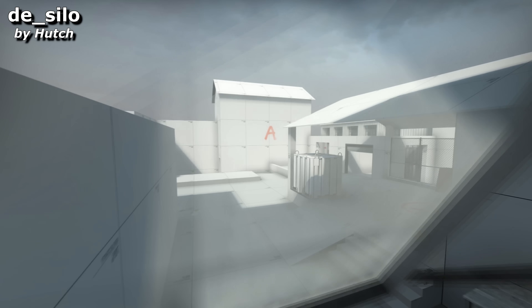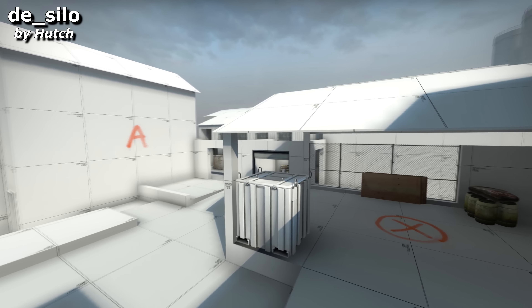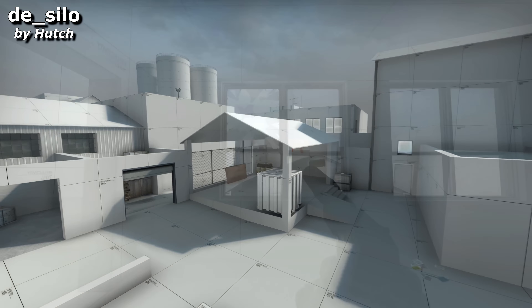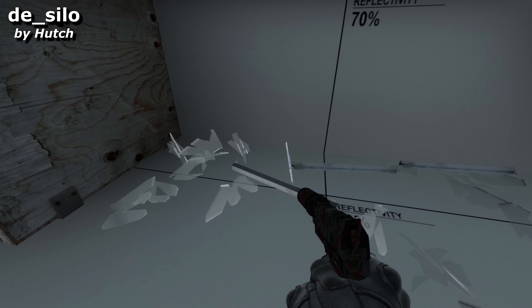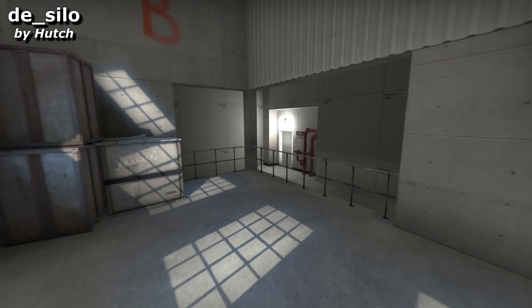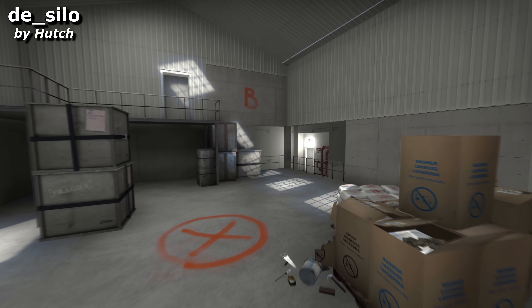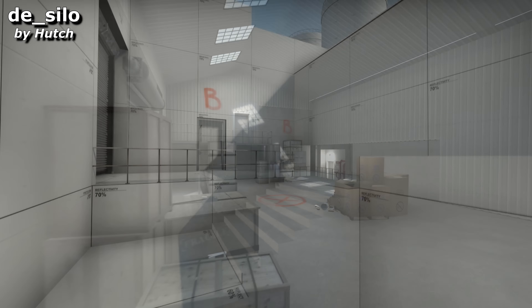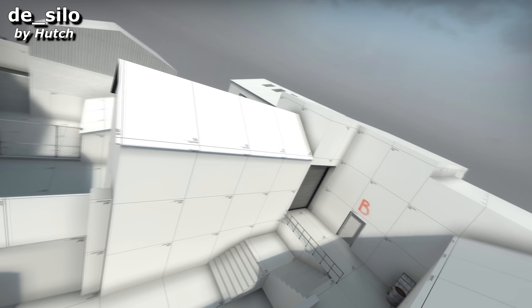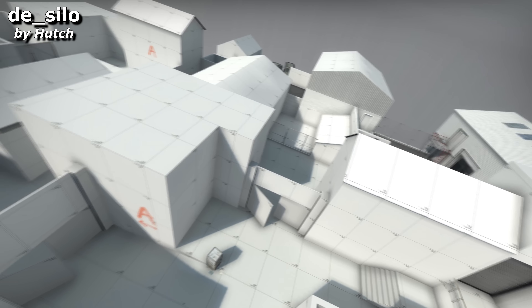Silo has the same clean dev style that we saw last week with Network, yet there are just enough props and extra details to make it feel like a place. I'm a bit concerned about the physics on these glass windows, but I think I can forgive Hutch for that. The layout feels like a dust map, complete with double doors, and the bombsites in particular are really well designed. I'd be very surprised if this map doesn't play well, but the only way to know for sure will be to paint this map red. With blood. From your enemies.